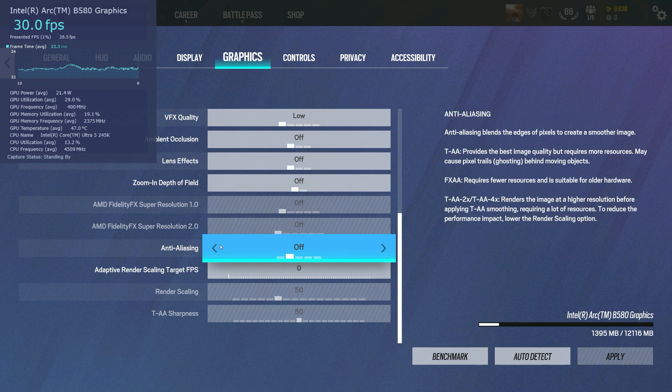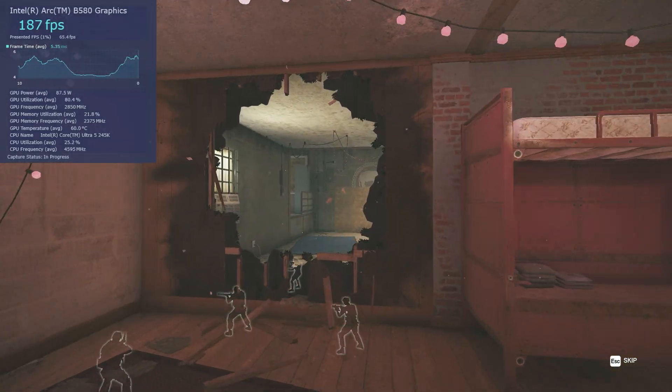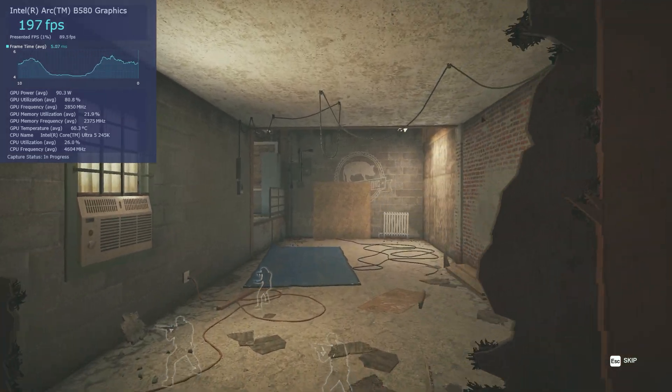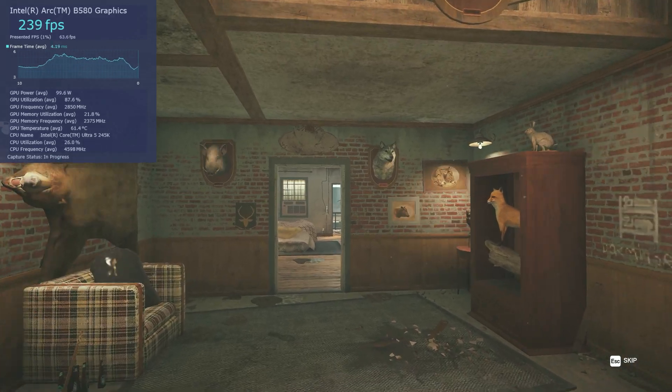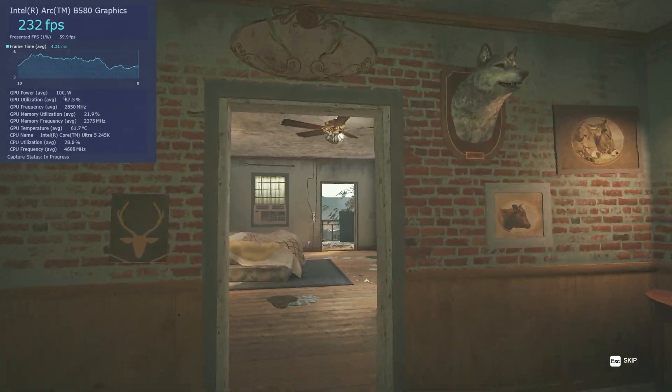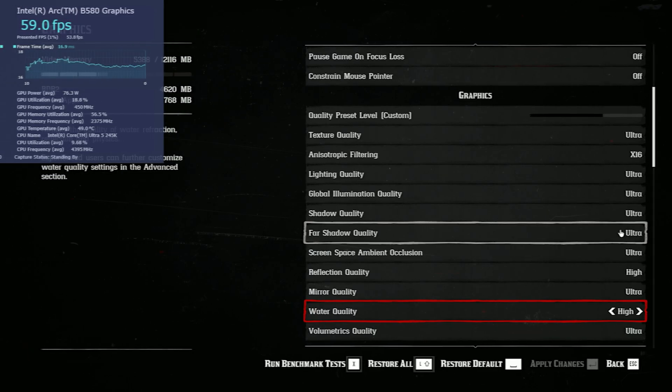In Rainbow Six Siege at the lowest settings with no anti-aliasing, we saw averages of 228 and 1% lows of 101. It's slightly improved over the pre-release drivers in our review, but persistent frame time optimization issues arose with our B580 — though it's acceptable performance nonetheless.